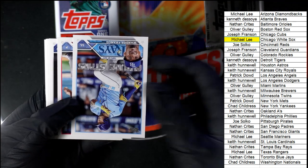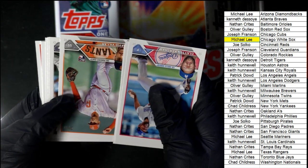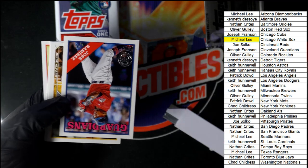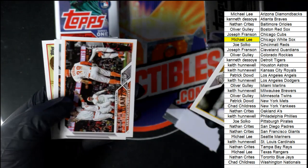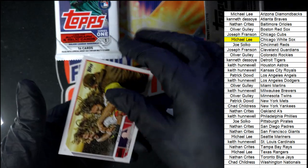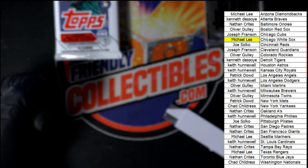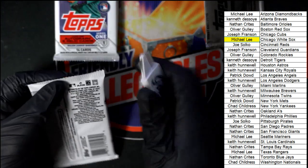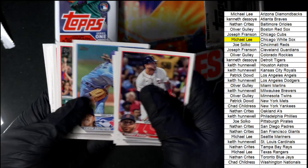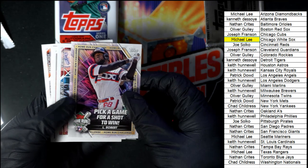Nice Wander. Really cool 88 Topps style. Nice Padres Wild West. And there's our home run card going out to the White Sox owner.